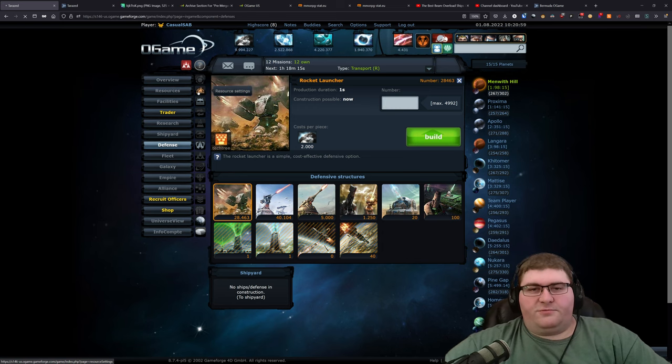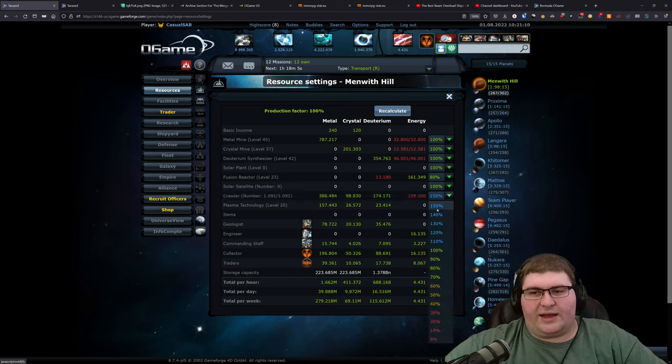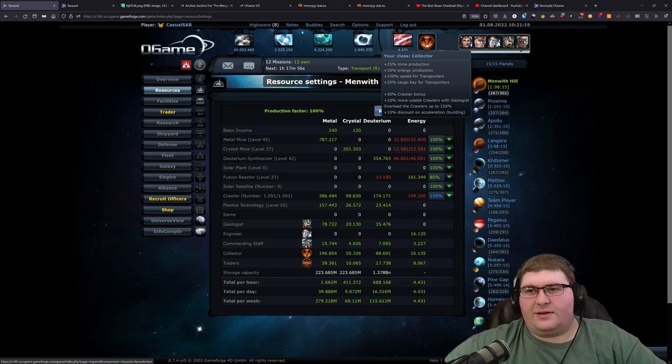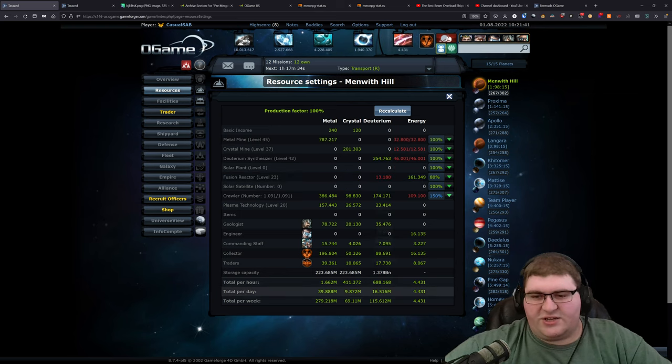For the resource production on this planet, you can see a quite substantial boost from the crawlers, which I have over-capped to run at 150% — that's a bonus you get from being a collector class. If you have the geologist officer active, you get a small bonus to how many crawlers you can have active. Even with the fusion reactor running, it's not consuming too much of the deuterium production for this planet, and it's generating a fair amount of resources each day.